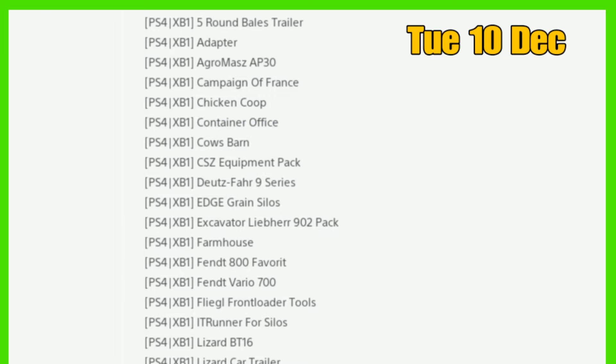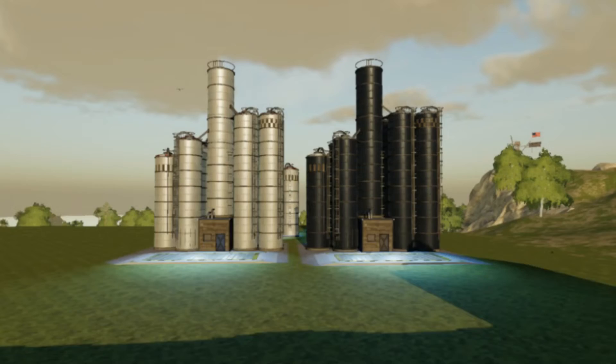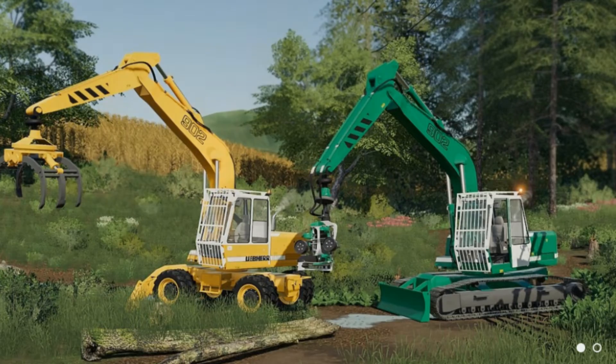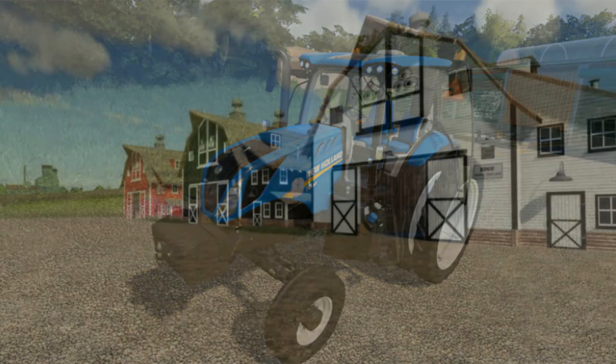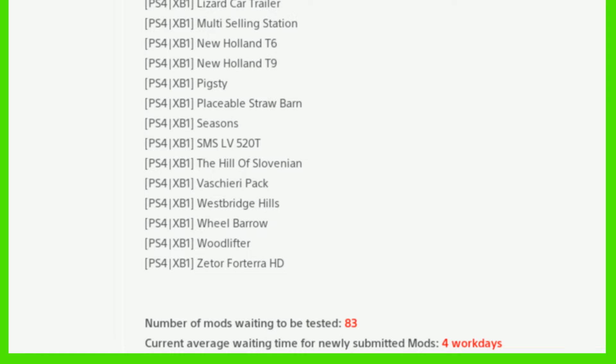For console we have: adapter, chicken coop, container office, cows barn, edge grain silos, excavator, Libya 902, farmhouse, multi-selling station, New Holland T6, placeable straw barn, and wheelbarrow. We have 83 mods awaiting testing and it's for work days now.